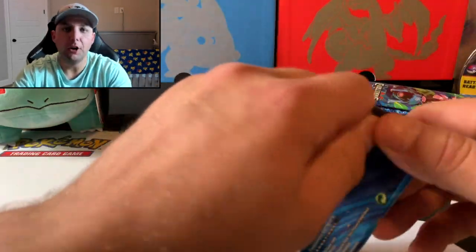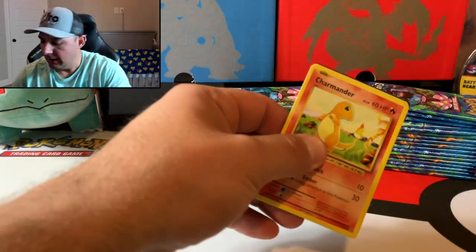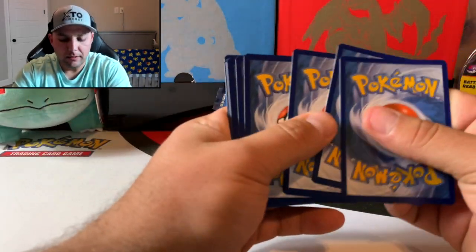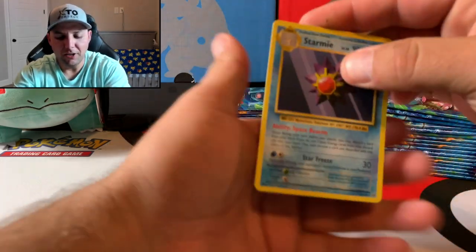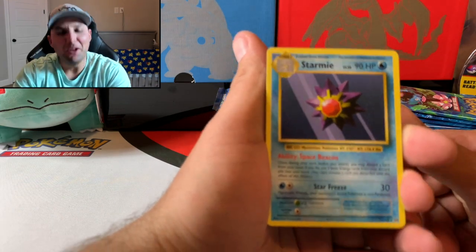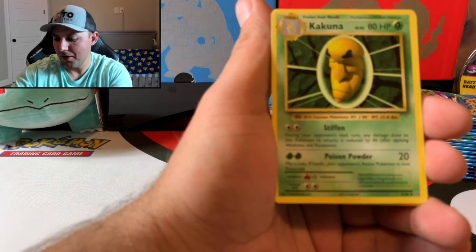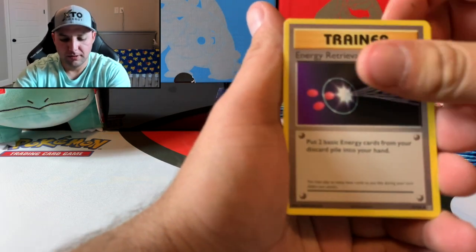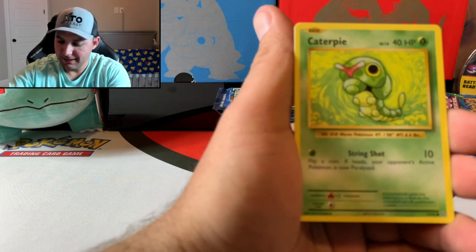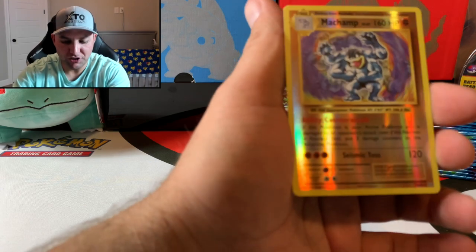I will be giving all the code cards away, guys — feel free to pass them around, let everybody get a chance. Let's try to get this video to 50 likes. If we get to 50 likes I do have something special planned. First pack: Starmie rare, Kakuna, energy retrieval, Blastoise Spirit Link, Charmander, Caterpie, Magnemite, Voltorb, and the reverse is a Machamp.